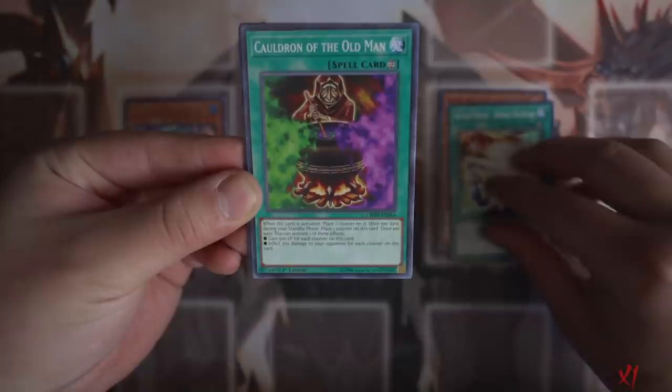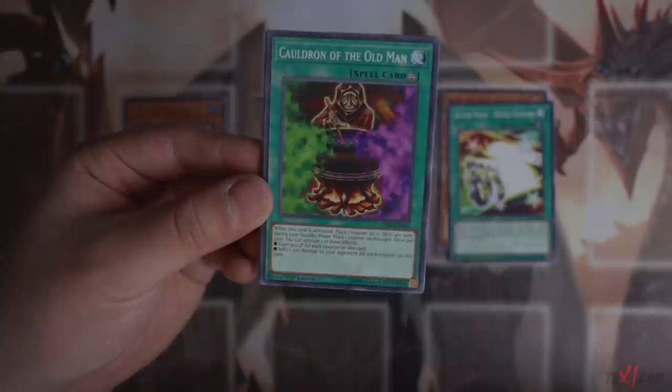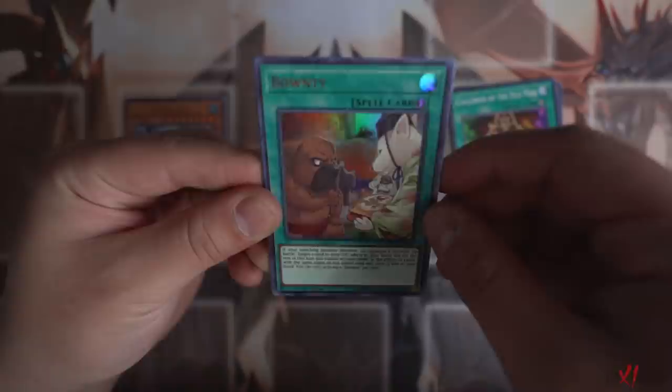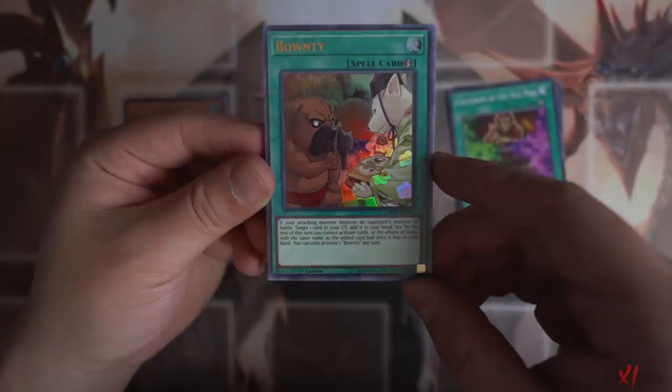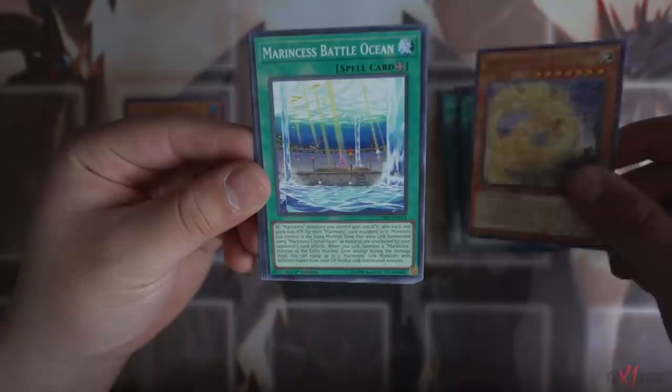Let's see if we can get an Ultra Rare or Secret Rare next. Action Magic Double Banking, Cauldron of the Old Man. When this card is activated, place one counter on it. Gain 500 life points for each counter on this card, inflict 300 damage to your opponent for each counter on this card - so another burn card, which is actually really amazing. Bounty - when your attacking monster destroys an opponent's monster by battle, target one card in your graveyard and add it to your hand. It's a really cool card to recycle your hand traps directly from your graveyard. Ten-Yee Spirit, Ashuna, Marin says Battle Ocean, Action Magic Full Turn, Luna the Dark Spirit, Astro Goals.